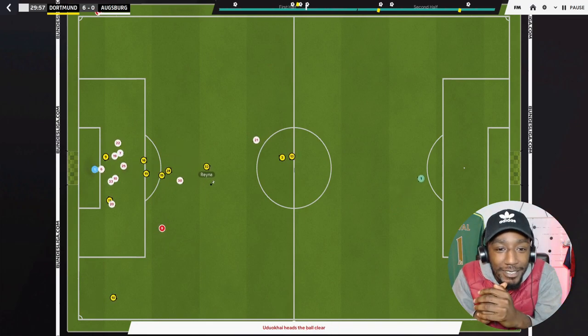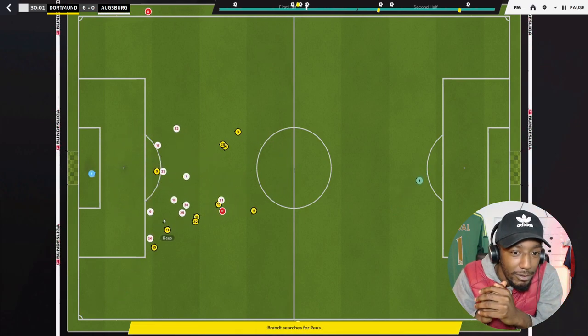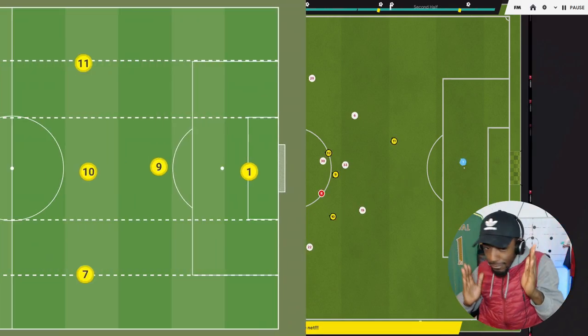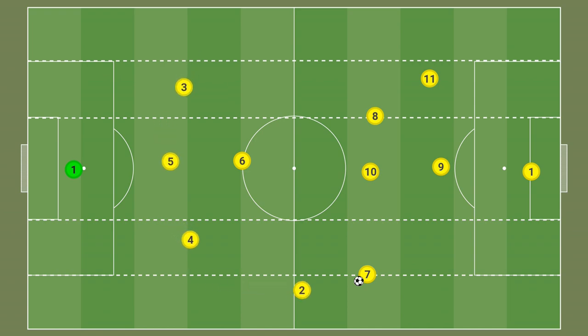During his Dortmund time, Klopp favored a 4-2-3-1 with a double pivot and a playmaker in midfield. One of the double pivots could join the attack in higher areas while the other provided cover in front of the back line. The ball-near full-back supported the attack while the other stayed back, only progressing when Dortmund could stretch the play. That wraps up the brief analysis of Jürgen Klopp's time at Borussia Dortmund. A big shout out to Max Bergman and Total Football Analysis for the tactical analysis.